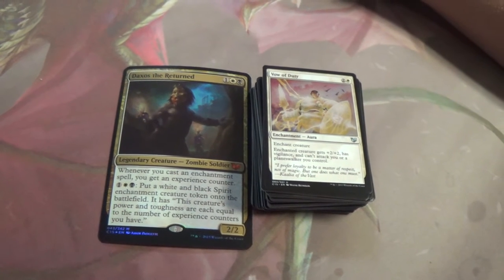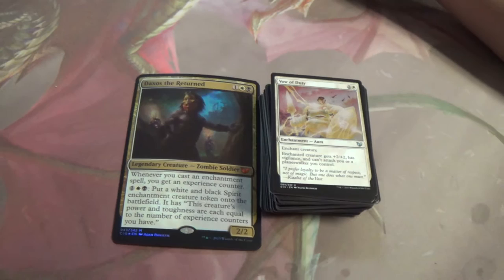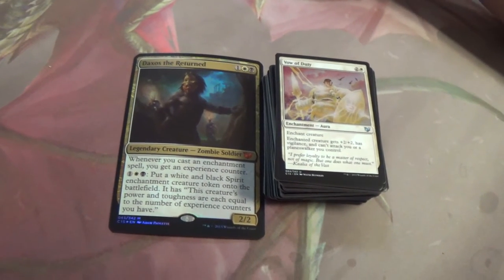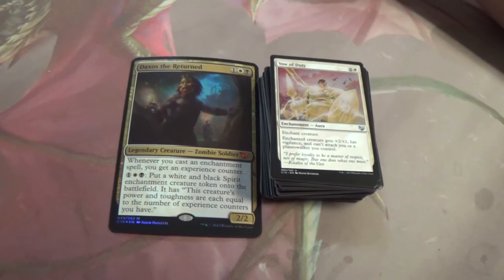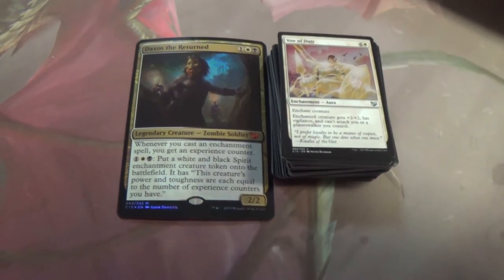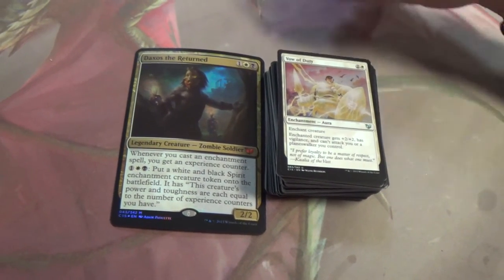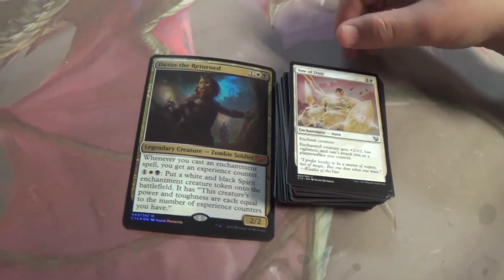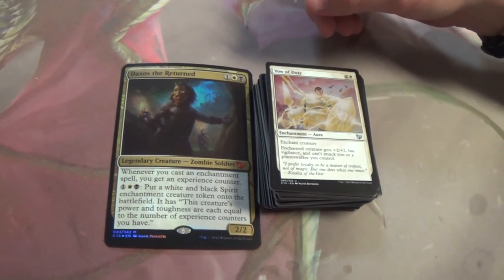Put it on your creature to make it bigger, or put it on their creature to save yourself. It's also a good diplomacy card — if you won't attack me anyway, I'll enchant their creature instead of yours. If you'll be my ally, I'll enchant their creature.